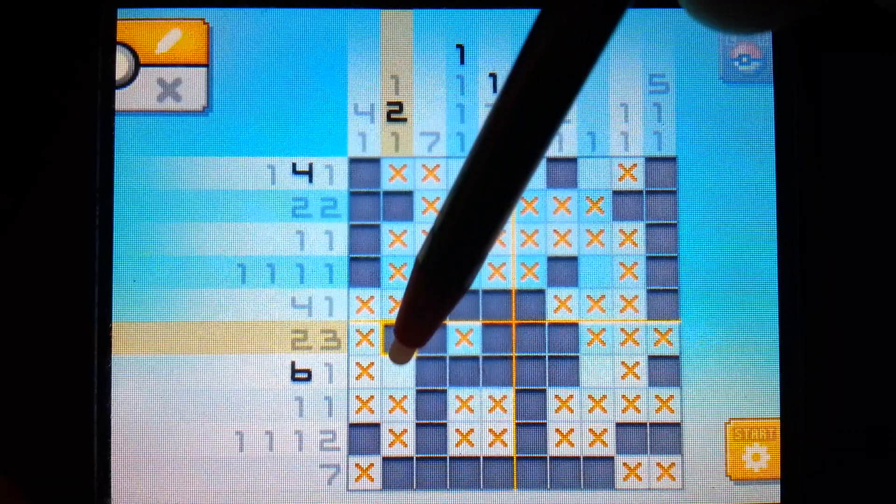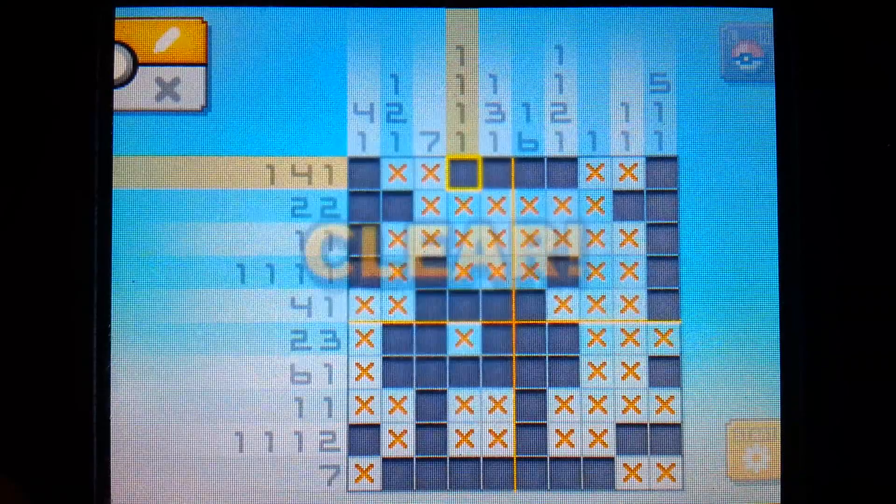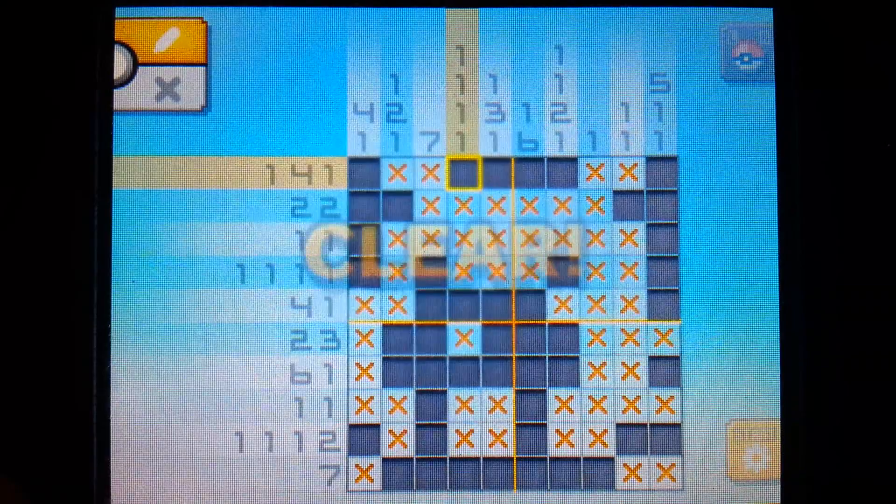Same up here - we have a two to fill in, and we've just filled in one, so only one space left there. That also fills in the six - we can put an X here. This column is complete. And we see a four is all that's left to do, so we go one, two, three, four. And we have just solved the Bidoof puzzle.